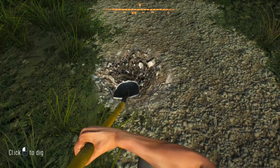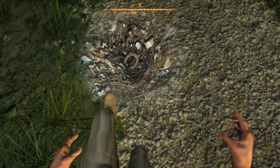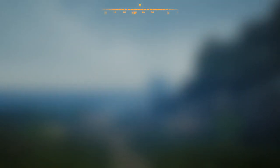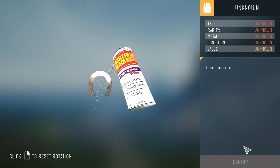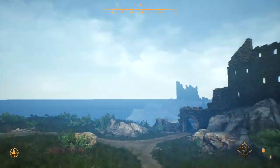Rock-cut chambers in Turkey's House of the Muses — oh it's a horseshoe! Two rock-cut chambers thought to have been used as dining rooms have been discovered at the so-called House of Muses. Artifact found in Germany hints at Neanderthal hunting practices.